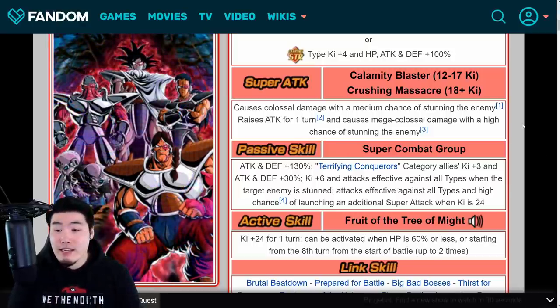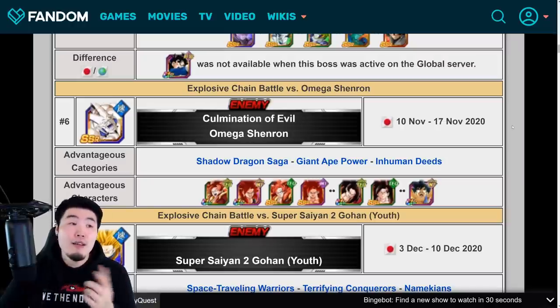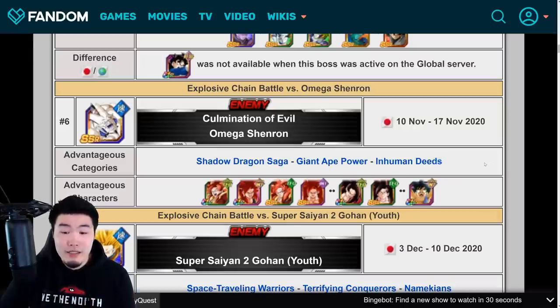The next thing we'll check out is the next Explosive Chain Battle Boss, which is Omega Shenron, coming at the same time as Turles — the night of the 16th, or the morning of the 17th, depending on your time zone. The advantageous categories are Shadow Dragon Saga, Giant Ape Power, and Inhuman Deeds. Apparently, there are only three or four advantageous characters: Super Saiyan 4 Gogeta — the TEQ and INT ones — the Full Power Super Saiyan 4 Goku, and the free-to-play INT Spirit Bomb GT Goku.